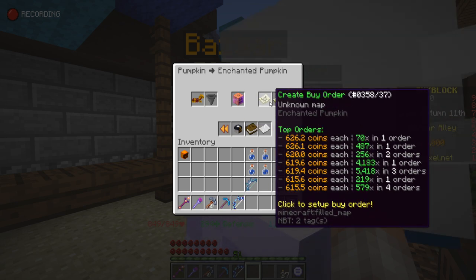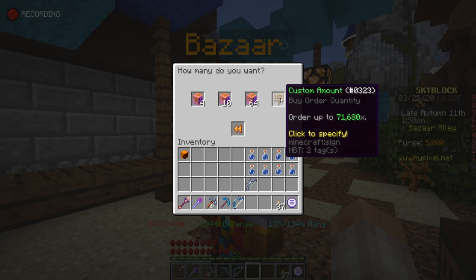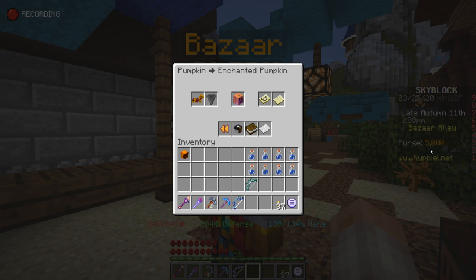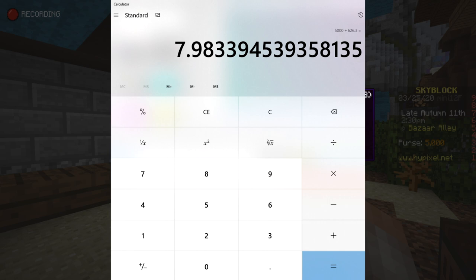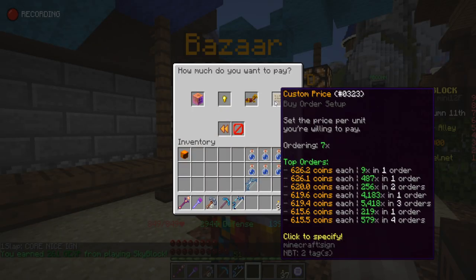When you go and click into creating a buy order it gives you different options, or you can put in a custom amount. I work out what I have in my purse — I've got 5,000 coins right now — and I see what the current highest buy order is. I plan to buy at 0.1 coin higher than the highest order because it's guaranteed to fill my order first. So it's a simple calculation: 5,000 divided by 626.3 which comes out to 7.9 items, so I press 7 to buy 7 items.